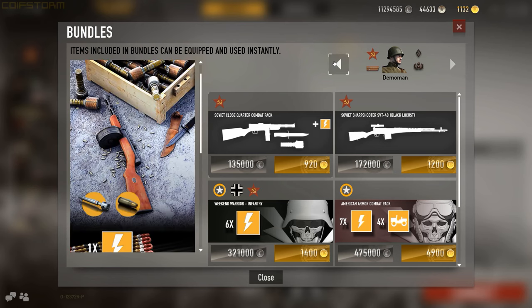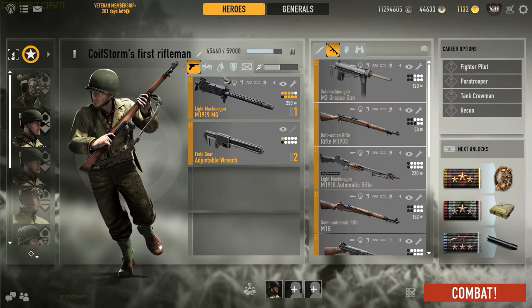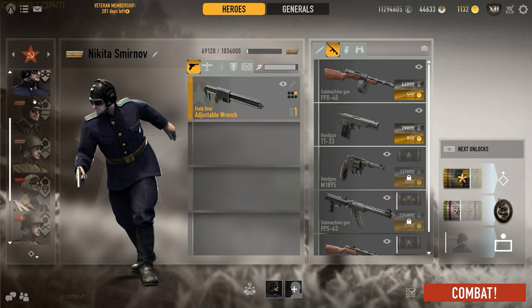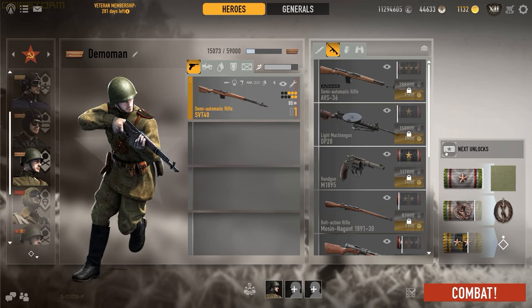It's worth looking through different bundle options. You'll start with just one infantry soldier for one faction, then branch out with more soldiers of different types and factions. To look at different factions and soldiers, use the arrows on either side of the faction icon. To scroll through soldier types, click the icon to choose between infantry, pilot, paratrooper, tanker, or recon.